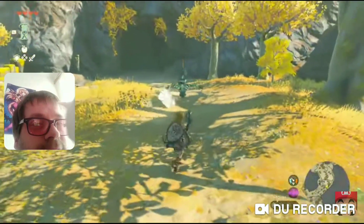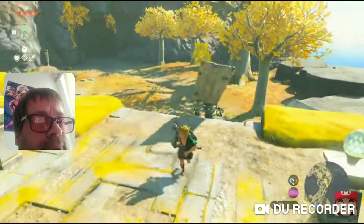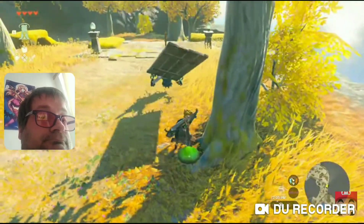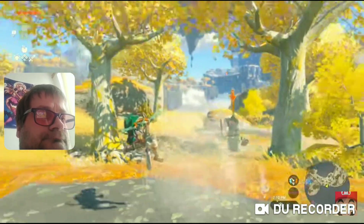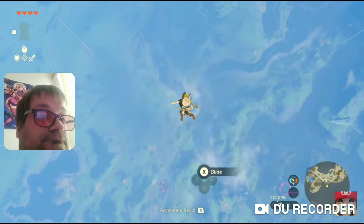This enemy seems to be holding a strange weapon. Some enemies are equipped with fused weapons, so battles will play out a bit differently from the previous game. It blew me away with wind — looks like it's got some sort of fan. I got pushed off.